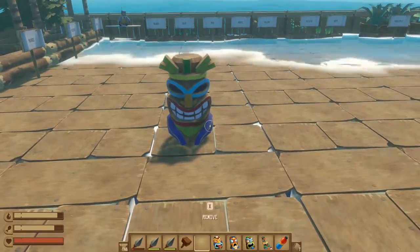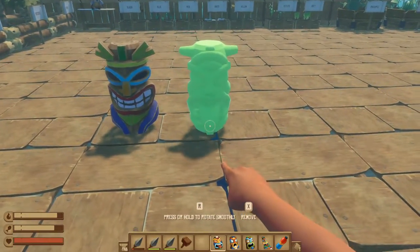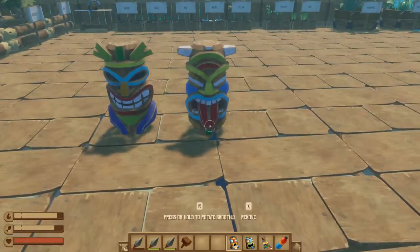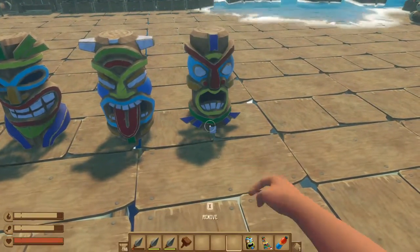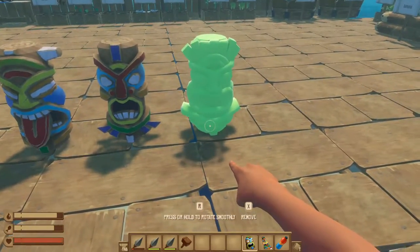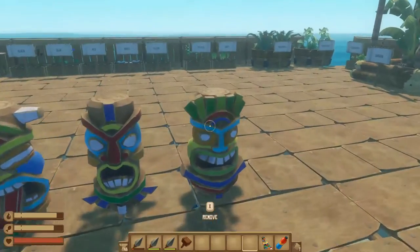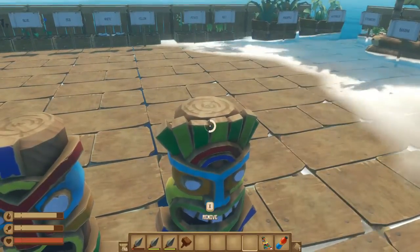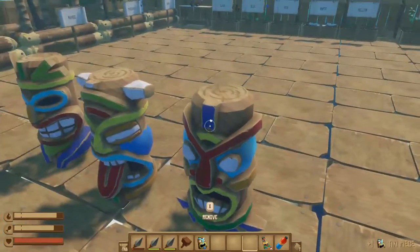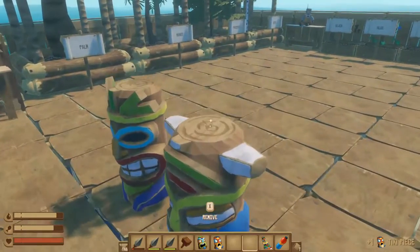So that is the first one — looks pretty cool. And the second one, I like that one. And then we've got the third one — that one kind of looks a bit scared. And then we have the fourth one. So with these ticky pieces you're going to want to place them on top of one another. Let's quickly pick them all up and then I'm going to show you what it should look like at the end.